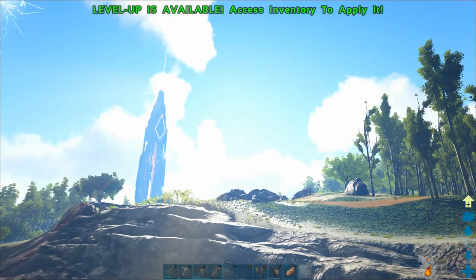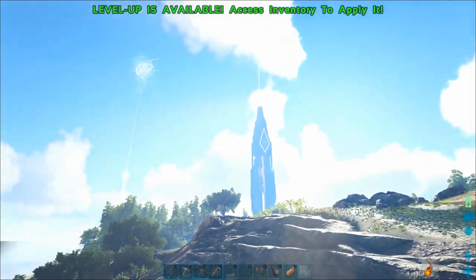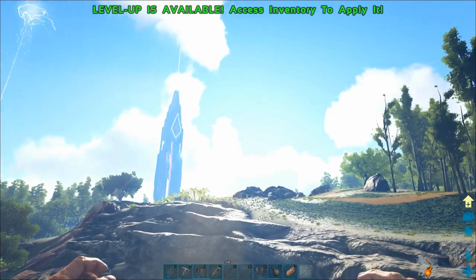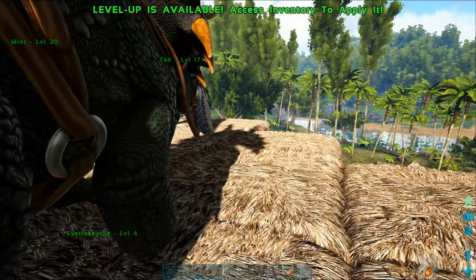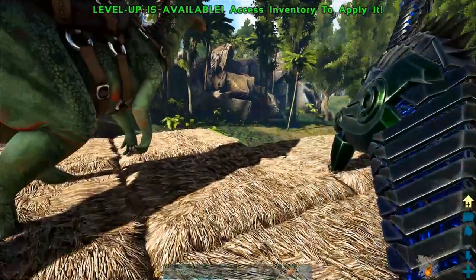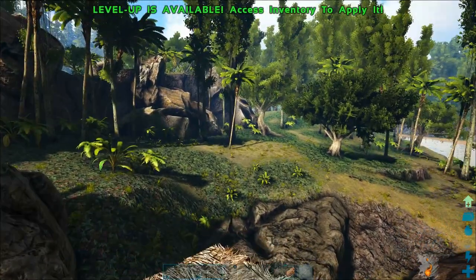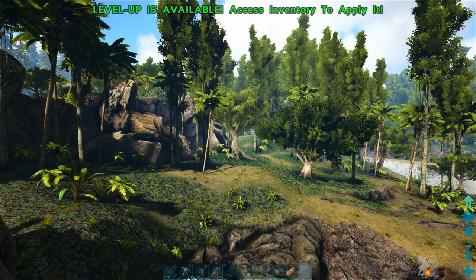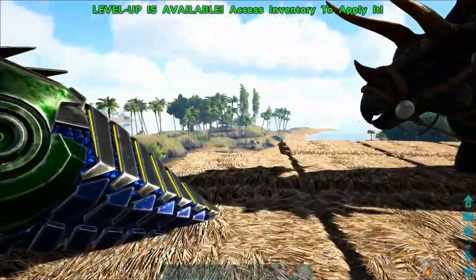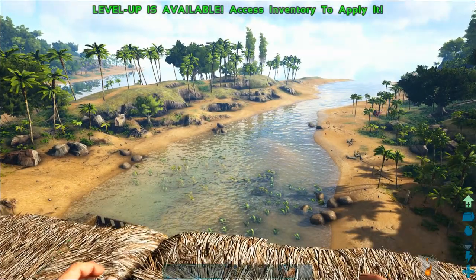Another thing you can do is use the sun to tell east and west. Right now it's afternoon, and in the afternoon the sun is more in the western direction, so there's more light in that direction. If you look at the shadows, the shadows are actually pointing towards the east — shadows always point due east in the afternoon. A tree like the one in the middle of my screen has a shadow that makes a nice straight line, like an arrow pointing directly east. In the morning, shadows point west.